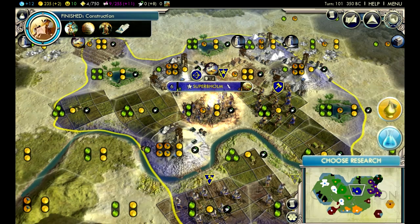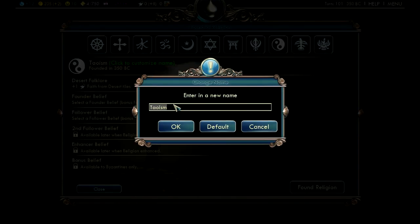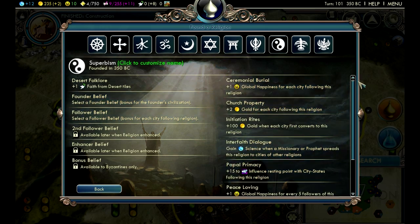Liberty gives us one more production and one more when our next city is built. Our great prophet has been born, so we can found a religion - let's go! We have a list of different icons. Christianity was already taken - just clicking an icon doesn't take that religion, it's just the visual. We'll go with Taoism - I like that yin and yang symbol. Now we can name our religion. Instead of Taoism, I've seen in the comments - Superbism. Some people are saying Dadanovism, there's no way that's getting my religion name. Superbism, absolutely!